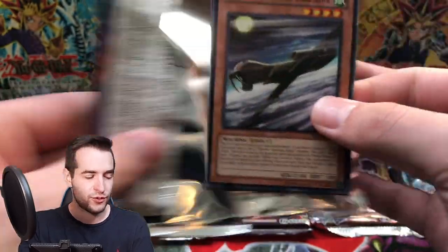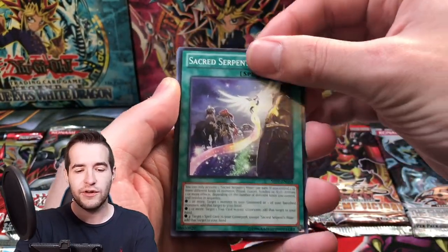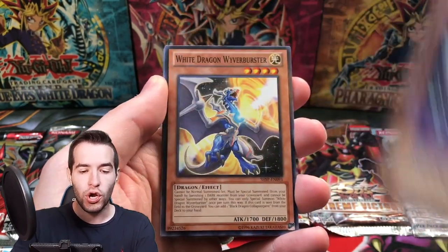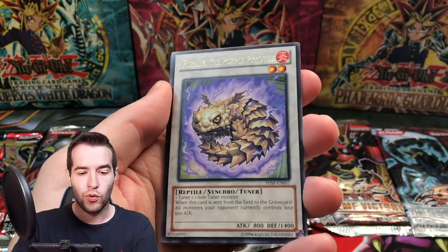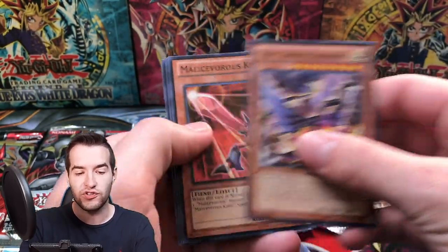Shadow Specters — it's been good to us, we got a Secret Rare earlier — one of our two or three Secret Rares, I can't remember. Sacred Serpent, Bujengi Boar, Wyvern Buster, Perales, the Purple Pyrotile. Soul Drain Dragon, Maliceveris Knife.